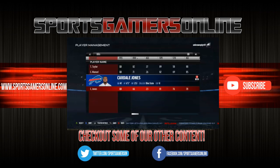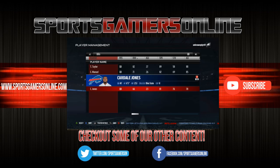Ninth on the list is Cardell Jones. He has the third highest throw power in the game at 96, and has 81 speed. The only reason he's not higher on the list is his accuracy is going to need major work — and his is worse than Driscoll's. I bet if you combined every quarterback's short, mid, and deep accuracy he would be bottom five easy. But you can't say he doesn't have the tools to be a top QB in your franchise with some patience.